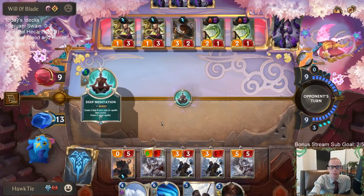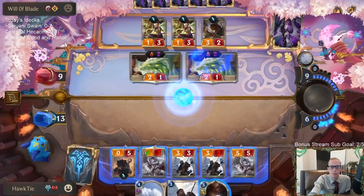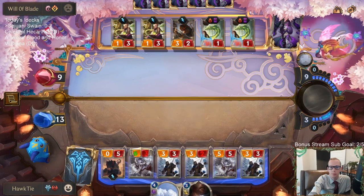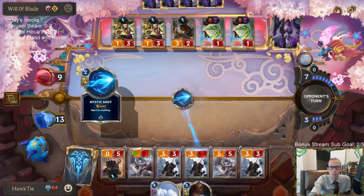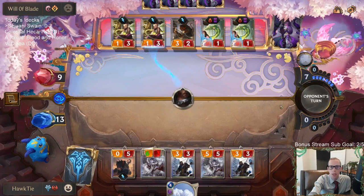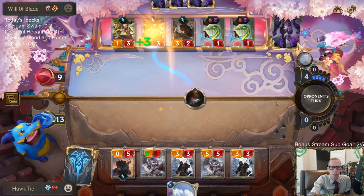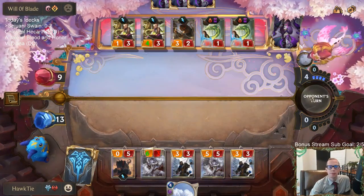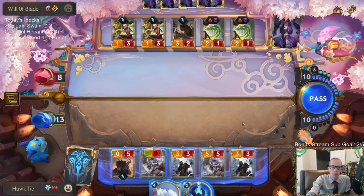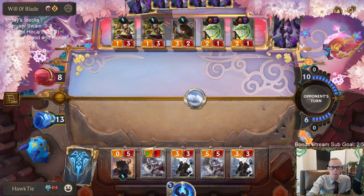Enraged Yeti is good against Heimerdinger if they play one, and also not bad against Eye of the Dragon. Turning Harsh Winds into basically a Decimate. They played two spells: Deep Meditation and Mystic Shot. They'd be getting a Draggling — let's keep them from that. I'll trade with Twin Disciplines. The good news is they're out of Twin Disciplines. Troll Chant — not a bad draw, helps protect against removal.